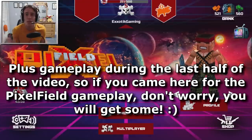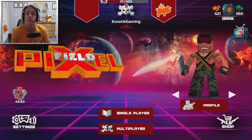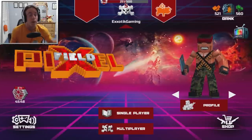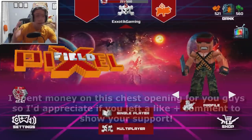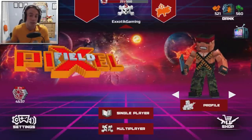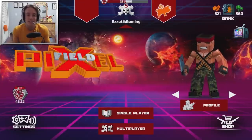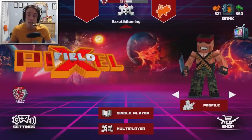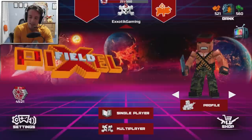I've done many different chest openings on different games in the past and I decided to do one on this game because, like many other games, you can get some very cool skins in the chests. I spent $15 and got myself 560 in-game currency. I'm going to start opening the different chests, and when we run out, we can test out some of the new skins we got for guns. Make sure to leave a like down below because I'm spending some money — you guys are worth it.